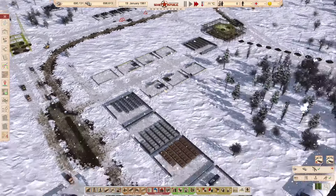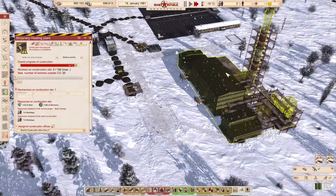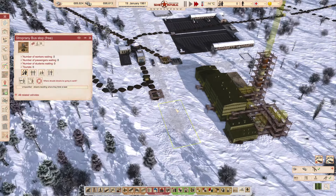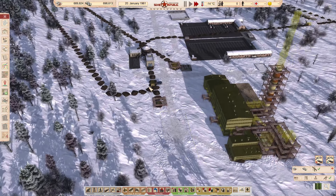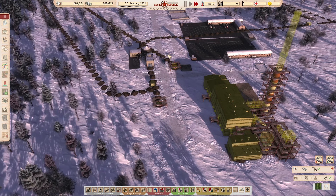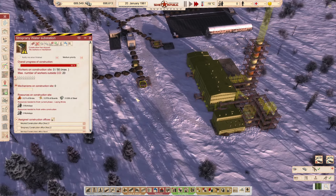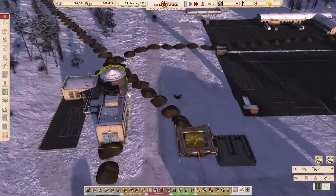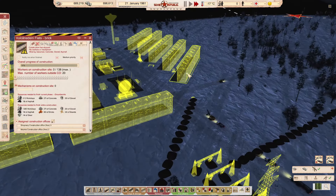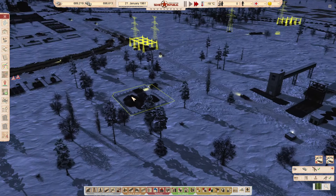Now everything should be getting up and operational - everything's moving, nothing's really sitting. The only things sitting are these two buses and some covered halls but they should get underway once we finalize construction here. Everything in walking distance - workers are going to prioritize first. We've finally opened up construction on the town - it's our biggest milestone yet, our most exciting milestone.